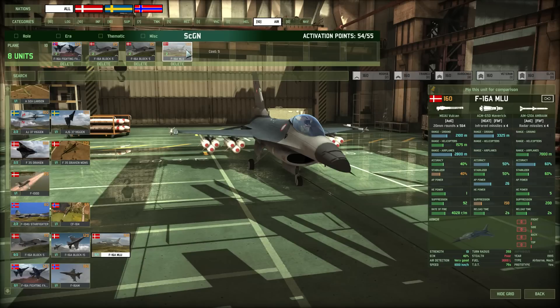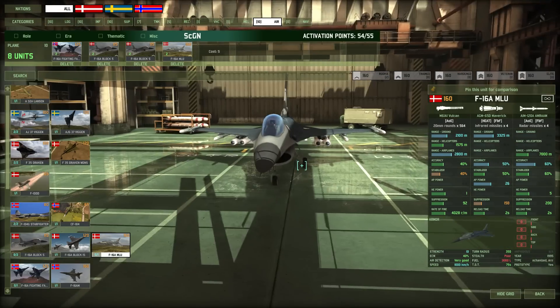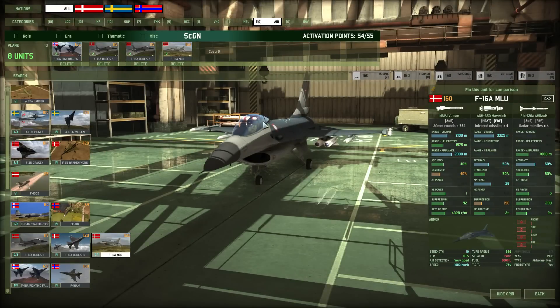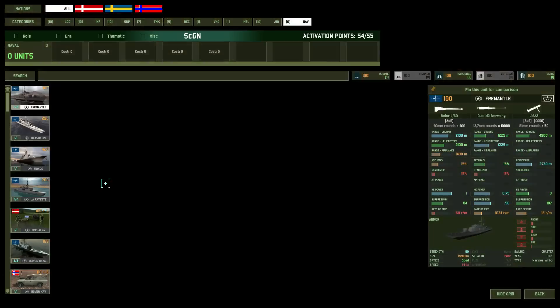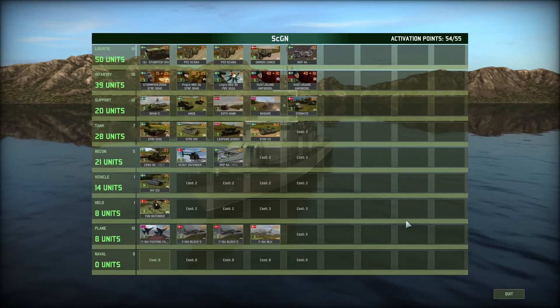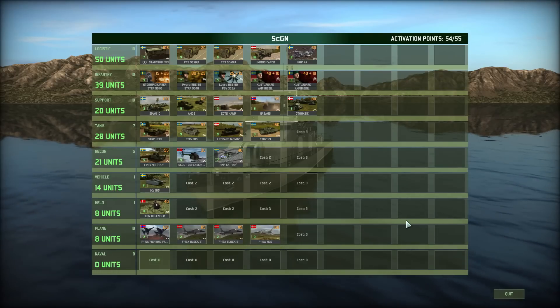The F-16A MLU is good against tanks — best called in against specific tank targets — and also good against air units, though I don't use it much for that. Honestly I usually lose them without much success because I don't like targeting specific targets. Those are all the units in this deck. There are no navy units since this deck is designed for 10v10 land battles. Now let's move on to how I use it in a replay.